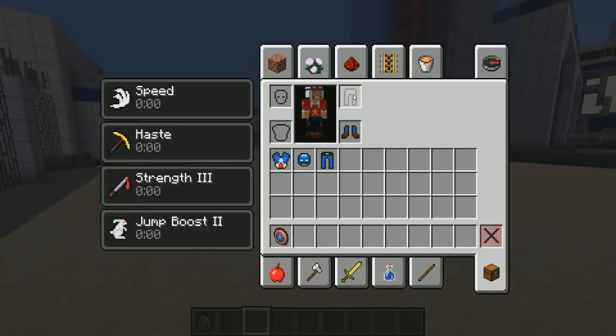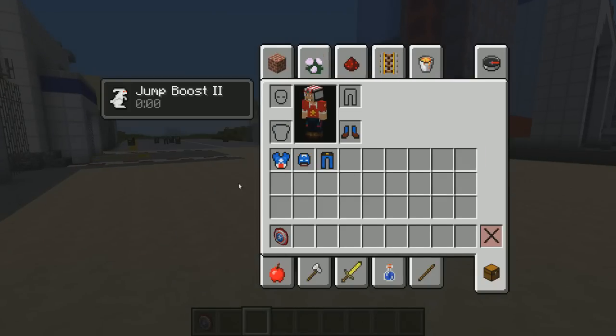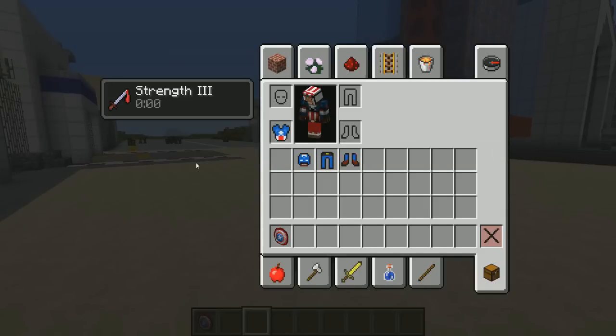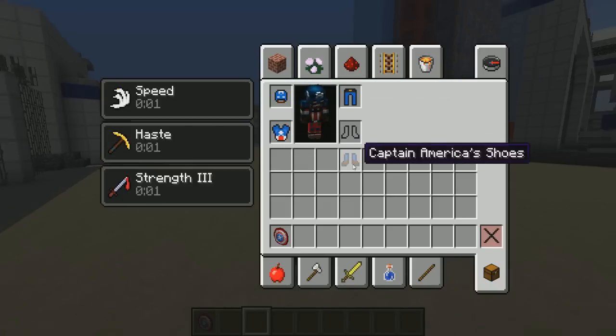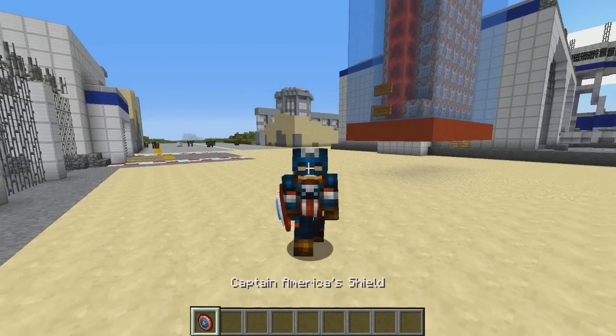Let's put on the boots first — as you can see, you get Jump Boost 2, which is totally awesome. Take that off and put on the pants, and you get Speed. Put on the chest plate and you get Strength 3. Take that off and put on the helmet and you get Haste. So if you put on all this armor, look at all that stuff you get — it's absolutely crazy.